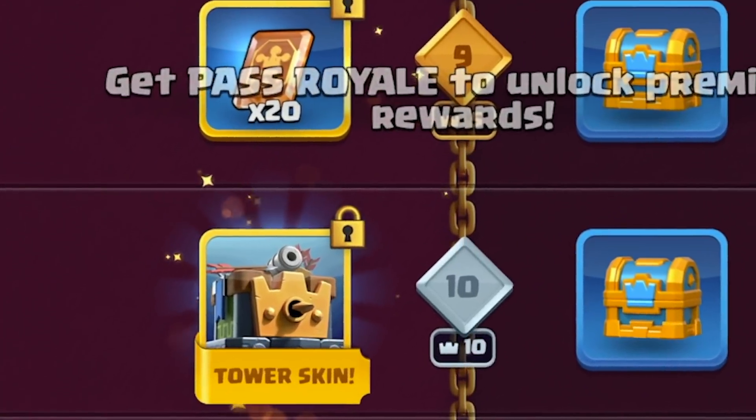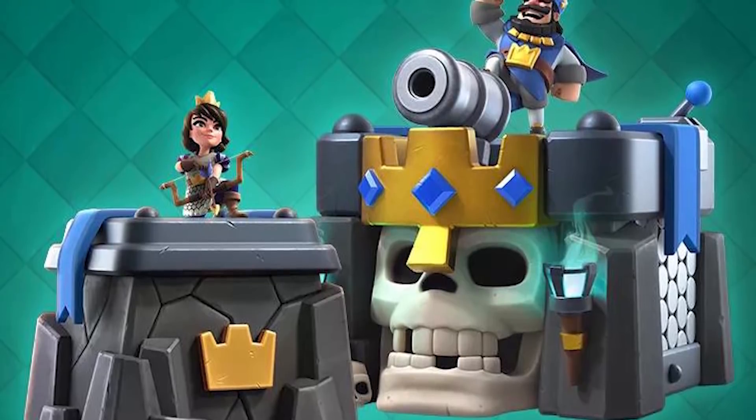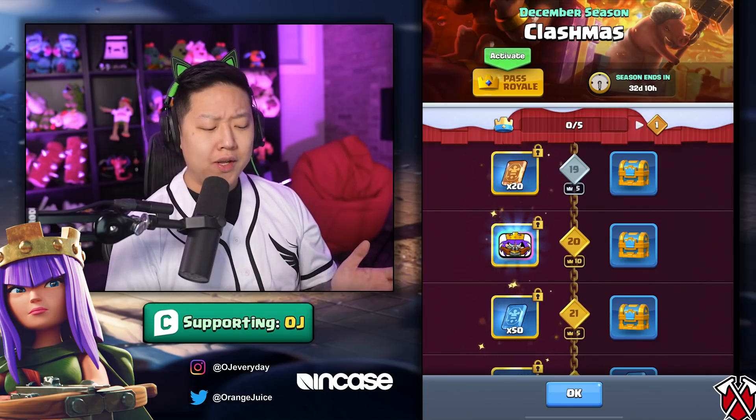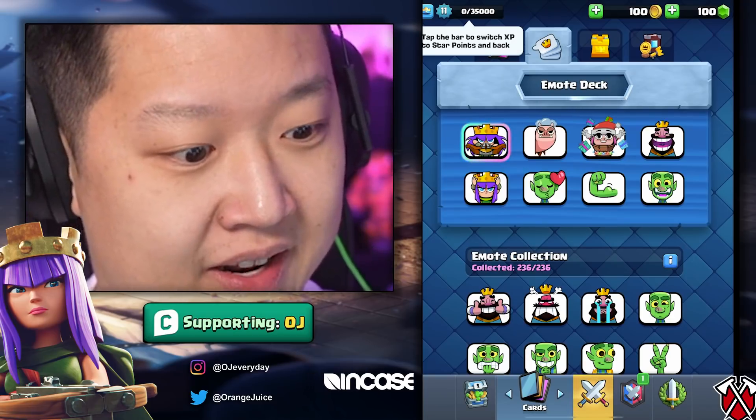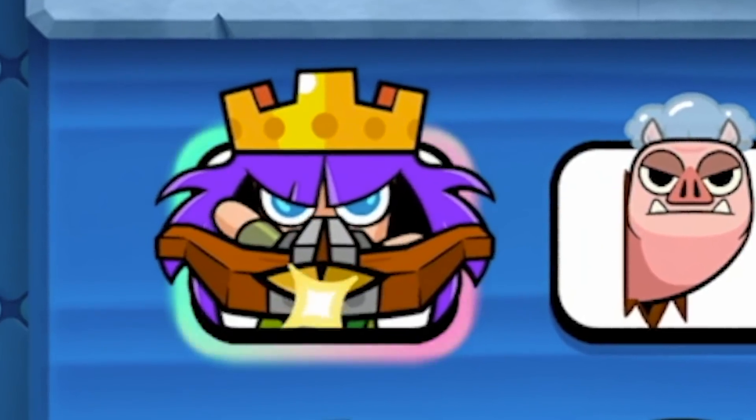Tier 10 is an Archer Queen Tower Skin. Does that mean there's going to be like a Golden Knight Tower Skin? Because there was a Skeleton Tower Skin last season. Tier 20 is another Archer Queen emote. The biggest difference is that it's limited — and that is fierce.